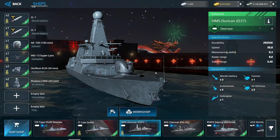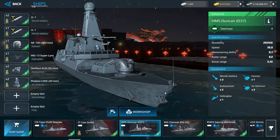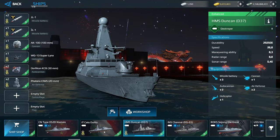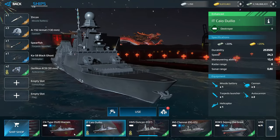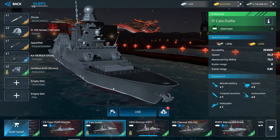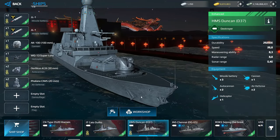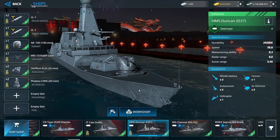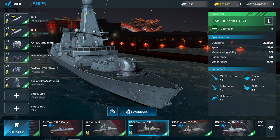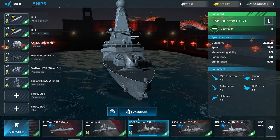We must start with the fact that you will get an extra bonus for every different warship that you use in one single day. For example, if you have a battle with the Eat Cayo Duilio and then a battle with the HMS Duncan, you will receive a bonus — twice more gold, dollars, and experience. And that's only with a dollar warship.